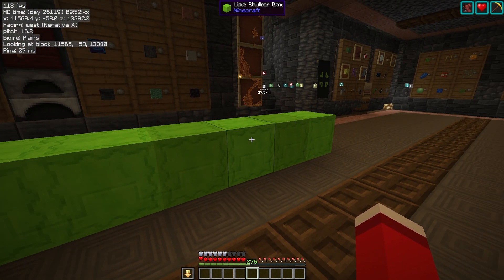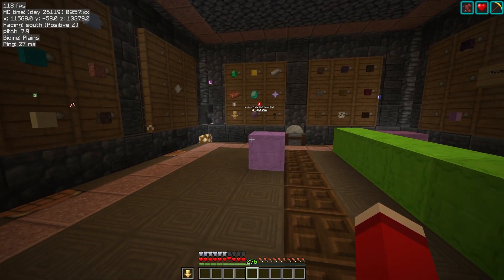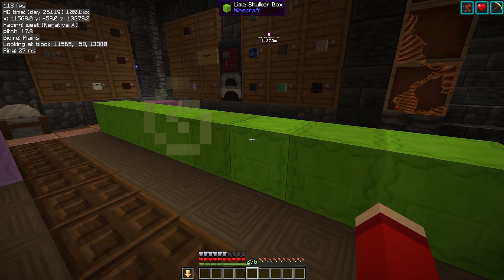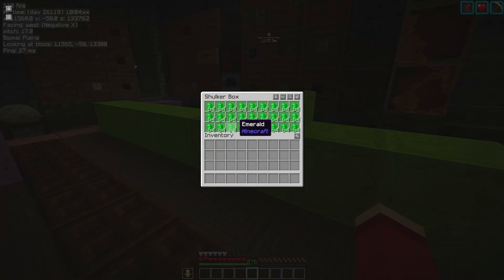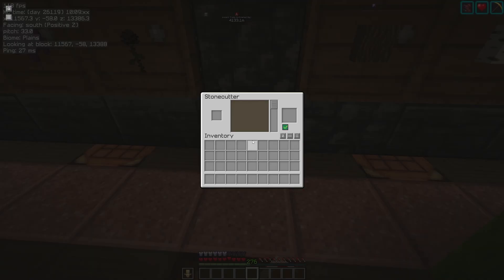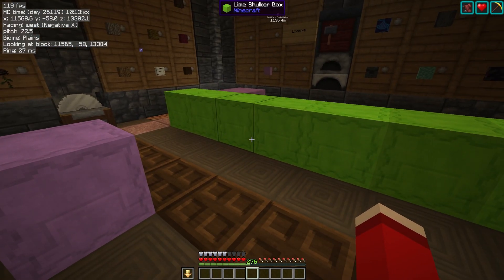Hello folks, I'm Abfielder and welcome to the third episode in my Inventory Profiles Next tutorials. Today we're going to be taking a look at how we can use IPN to do mass crafting. We're going to be crafting emeralds into emerald blocks, and this will work with both the crafting table and the stonecutter. Absolutely brilliant — it makes crafting an absolute cinch.